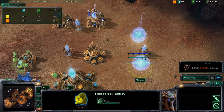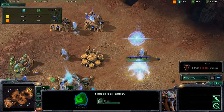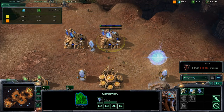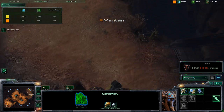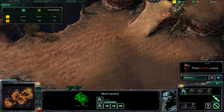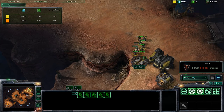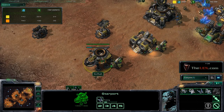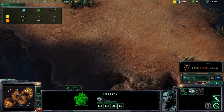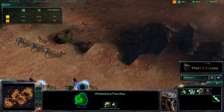He's going three-gate and robotics facility, so he might be going for an immortal push. He could also be getting observers since he doesn't really know what I have — he doesn't see my refineries, only my factory. Last time he scouted he saw about four Marines, so he knows I'm not going pure infantry. He may have noticed the tech lab, so he suspects marauders. He doesn't really know anything for sure, so he's probably getting an observer.